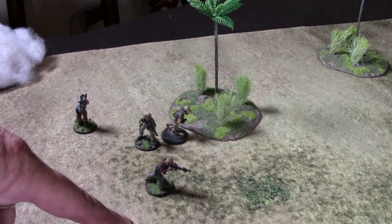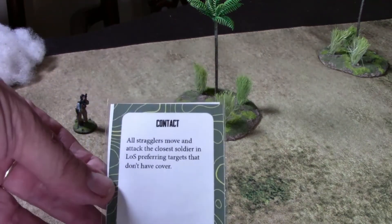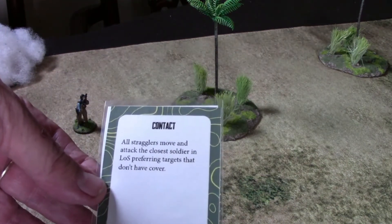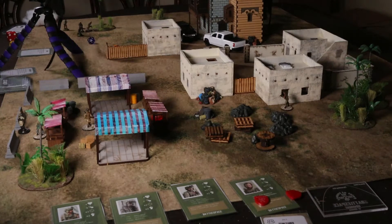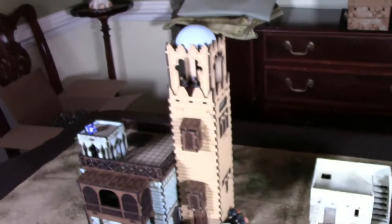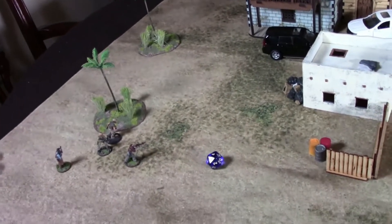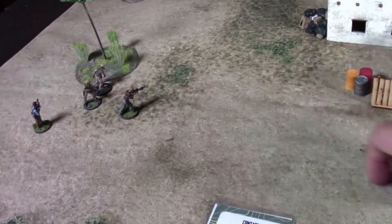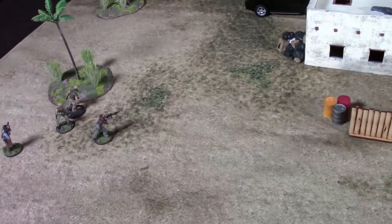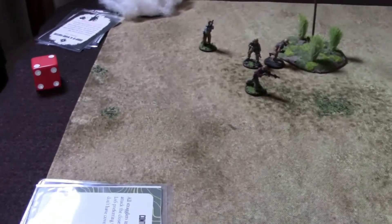We try to activate Bravo-5 first but he misses his roll. We pull a sit-rep card: 'Contact — all stragglers move and attack the closest soldier in line of sight, preferring targets without cover.' None of our soldiers have cover right now. The guys in the tower fire at Bravo-5 — two hits. He is down — actually dead.